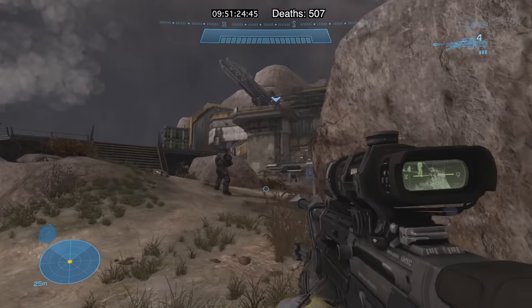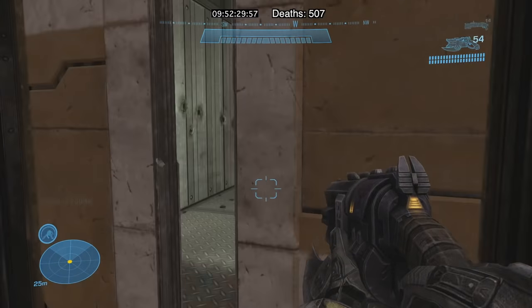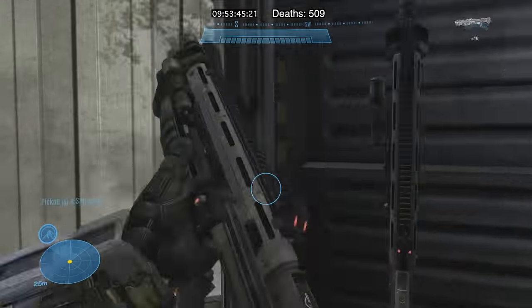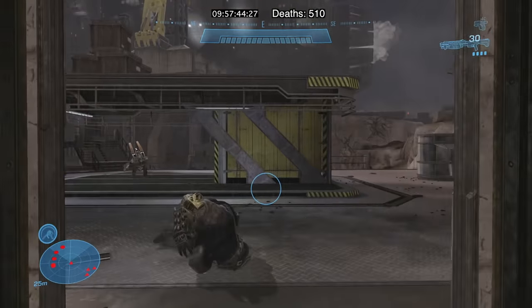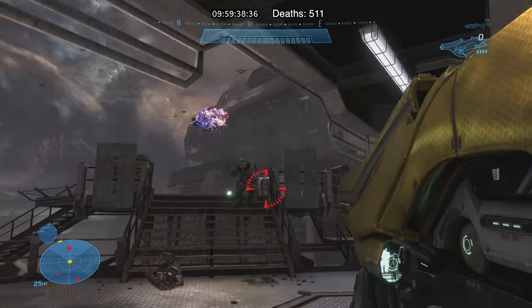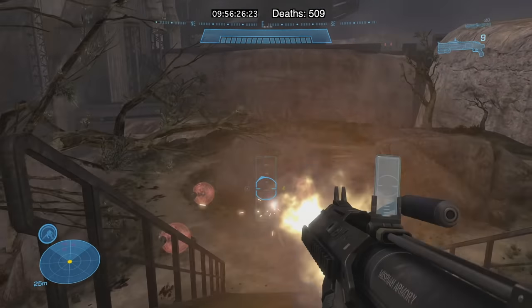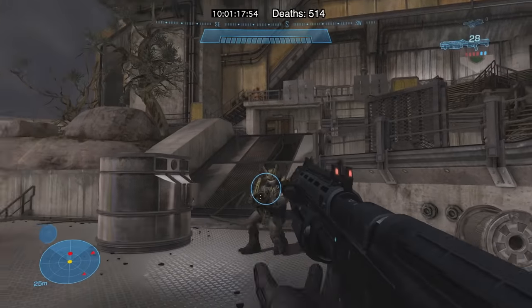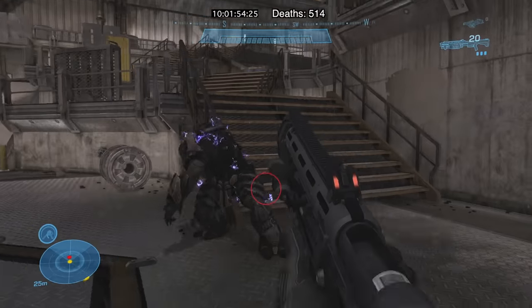Several minutes of dying later, I retreated to the left with a group of marines who were being exceptionally worthless. From there I made my way inside the central building and eventually found shotguns and magnums. I held out there for a while, camping near the doors with the shotgun, killing anything that came near me. One brute dropped a fuel rod that I picked up and put to good use. Soon all that remained were jackals — somehow they took 10 grenades and still didn't die. Then I took damage and the brutes were back. The shotgun did enough damage to stun them, allowing for a second shot.